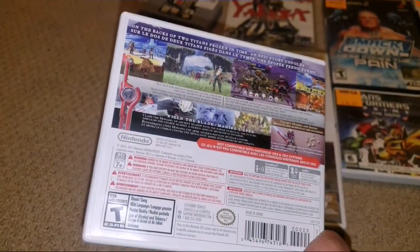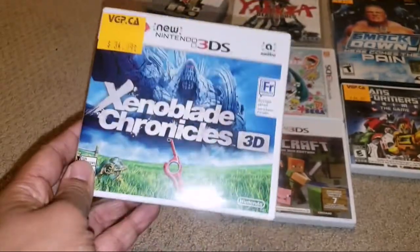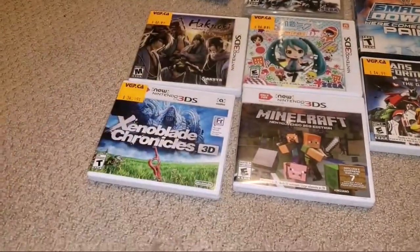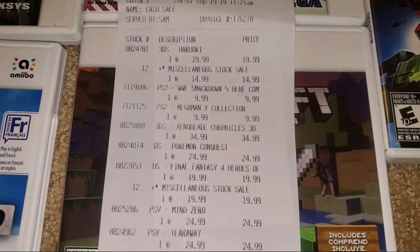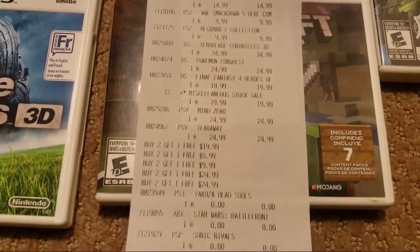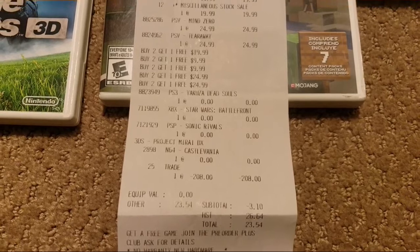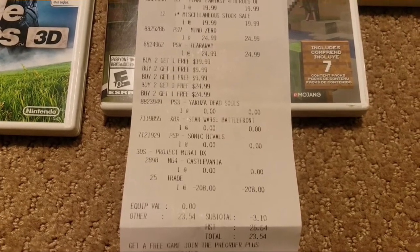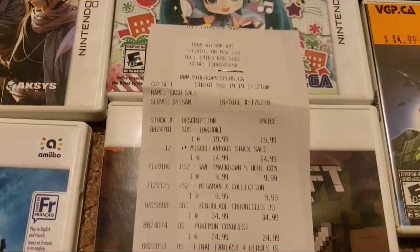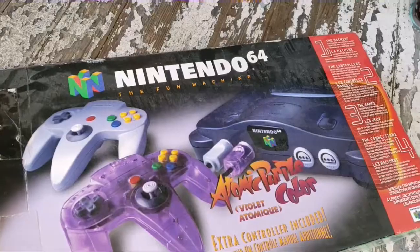My buddy Sam who works at the store said every time they put Xenoblade Chronicles out, it sells within hours — I got their last copy. Here's the receipt: some of these games I used trade credit for, and some were essentially free. The five free games were Yakuza, Star Wars Battlefront, Sonic Rivals, Project Mira DX, and Castlevania. The remaining ten games I paid cash for.